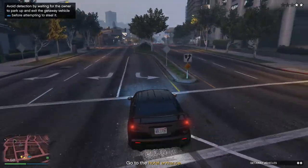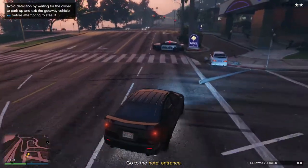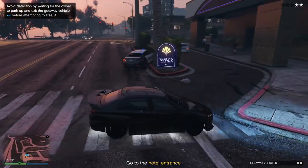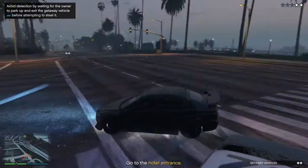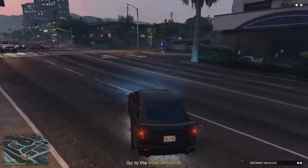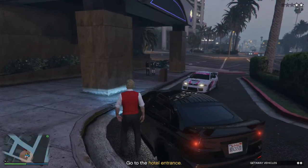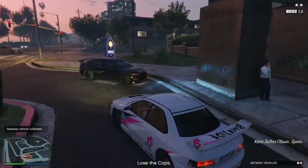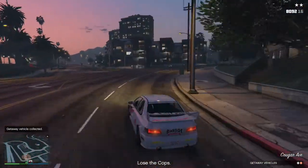You in place? Good. Okay, act natural and let them get out before you take it — you don't want them suspecting anything is up. Patience, let them leave before you tear off in that thing. Cover me! Nicely done, bring it back to base. There's no way out — get away from here.